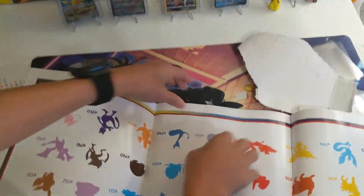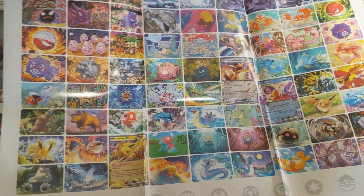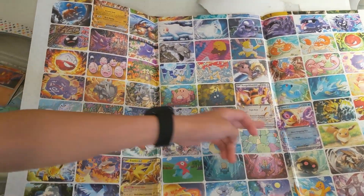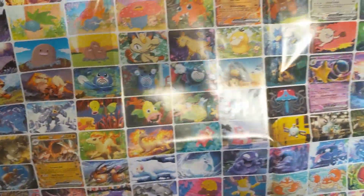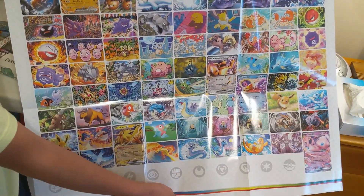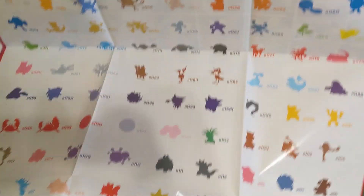Ok guys, we got the nice poster right here. On the back — this thing is huge — this is what the back looks like. It has all of the different cards you can pull inside of the set, with the EX cards big. This is how big this poster is, I cannot believe it. I'm going to have to hang it somewhere. The other side just has all of the 151 on it.